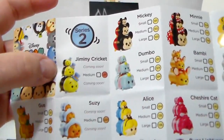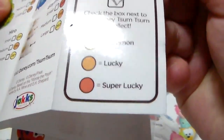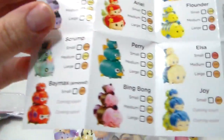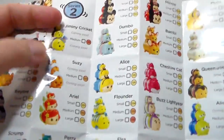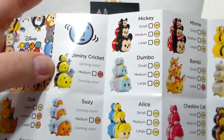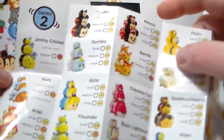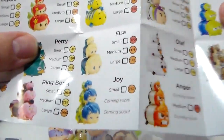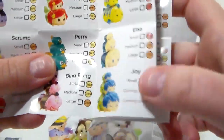Alright, here we go! There's Jiminy Cricket in the collector's guide, and he's only available in the medium size. This time they have rarities: yellow is common, orange is lucky, and red is super lucky. We have Gus, Eeyore, Scrump, Baymax Armored, Bing Bong, Perry, Ariel, and Susie — who's only available in the medium size, which may mean she's only in the mystery pack. Mickey and Minnie are repeats, Dumbo is a repeat from last season. We've got Alice, Flounder, Ariel, Claire, and Elsa — which this time has all three sizes — and Joy, who's only in the small size and only in the nine-pack.